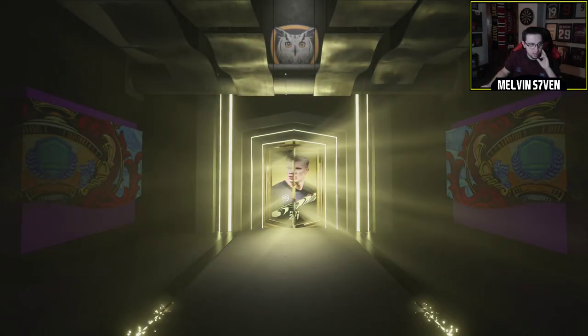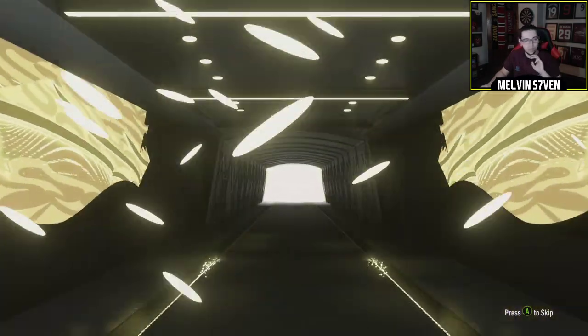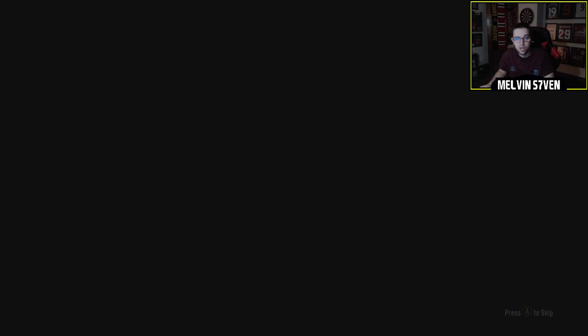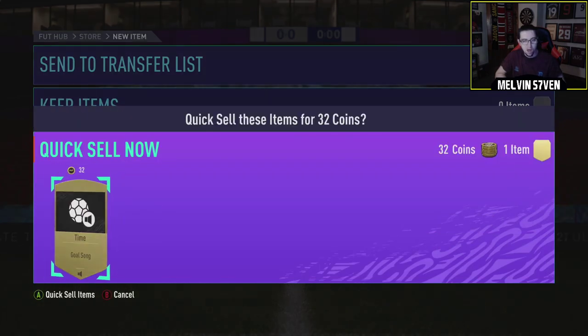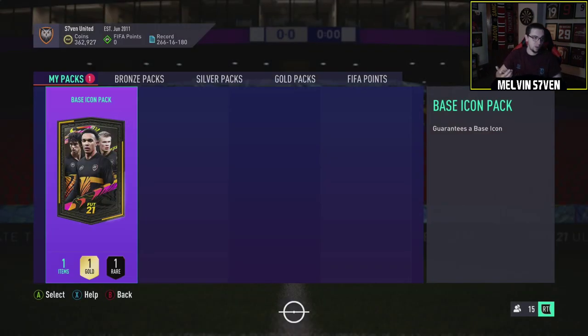So you've got a 39% chance of bettering what you're putting in for untradables. Essentially you're sinking 500k worth of content into this SBC and you've got a 39% chance of getting more than that, which isn't great. But anyhow, it's up to you. I like doing it for fun, and I'm also doing it for the content. So without further ado, here we go.